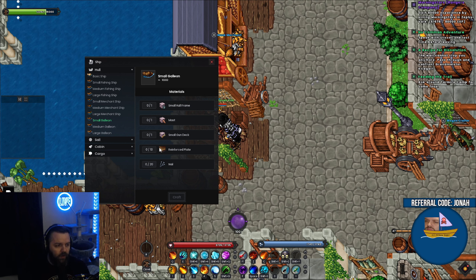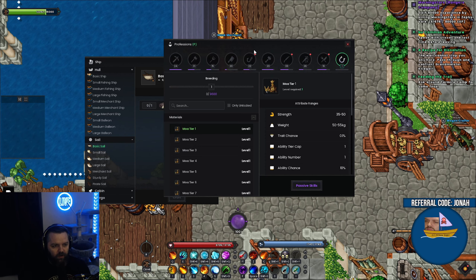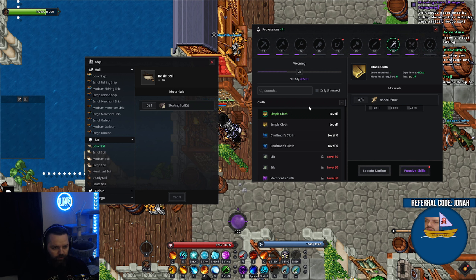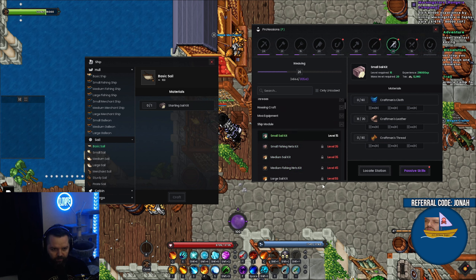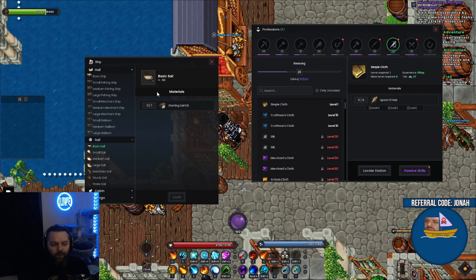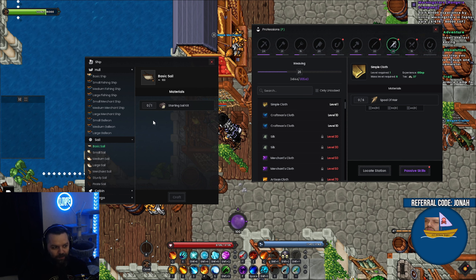Once you give them all the materials they just make the small galleon — that's it, it's just a basic galleon. To add to it, you have to craft a basic sail. A good way to do this is press P, go to the respective crafts, and look at the ship module small sail kit — that was 60 craftsman's cloth, 30 craftsman leather, and 90 craftsman thread. Just to make the sail and get 25 extra speed was like 400–500,000 silver equivalent of materials. It's very expensive to upgrade your ship.